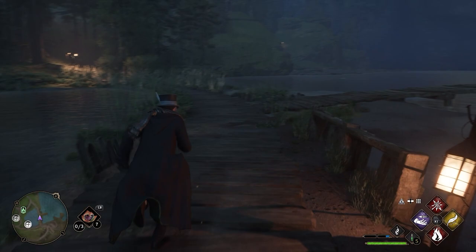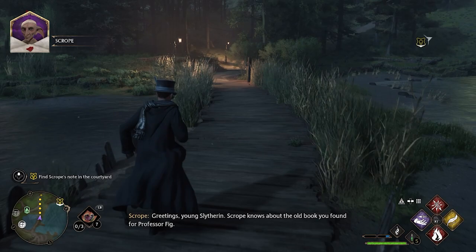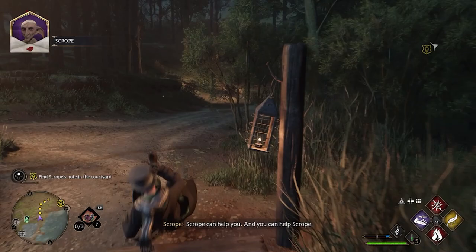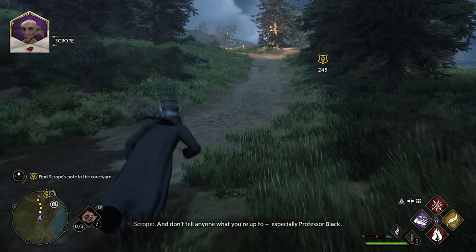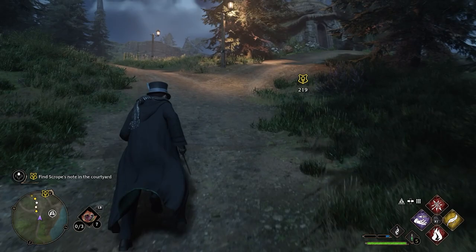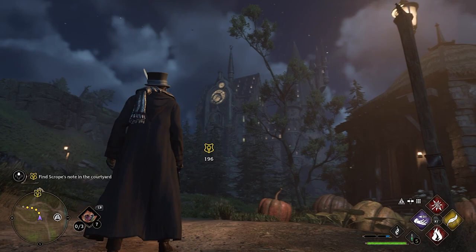A goblin named Scrope approaches and says he knows about an old book the player found for Professor Feek and can help them — they should get to the courtyard past the pendulum and not tell anyone, especially Professor Blank. The player decides to wrap up the episode here and handle that in the next part.